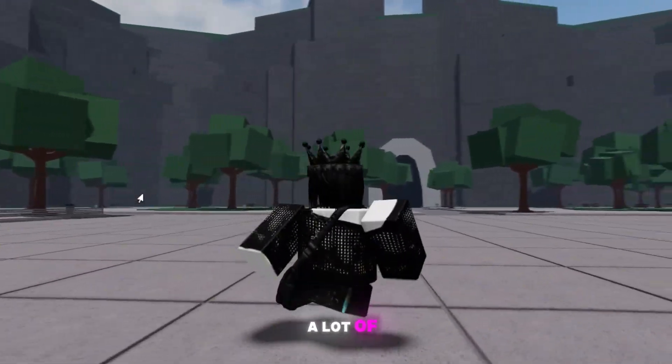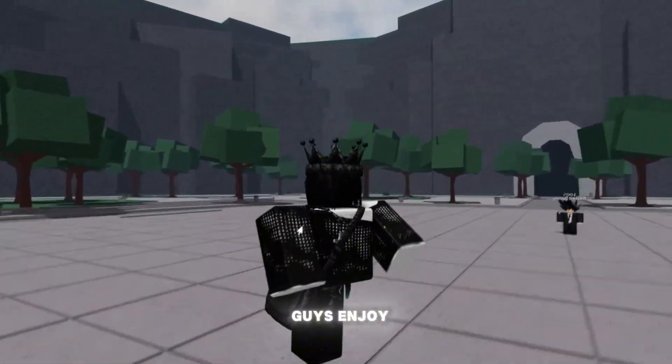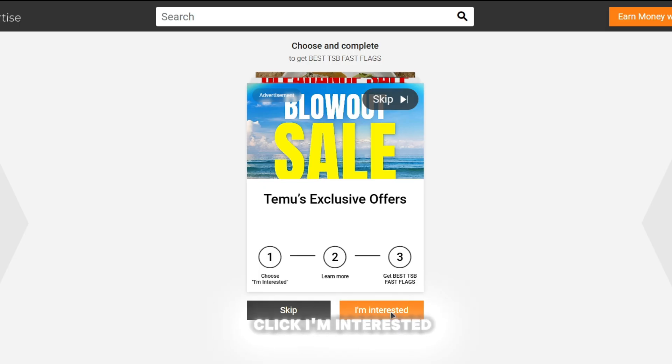As you guys read by the title, a lot of you guys want TSB fast flags, so here is the video. Once you guys open it, there should be a picture here. You're going to want to click 'Get TSB Fast Flags.' What you want to do is click 'I'm Interested,' then 'Learn More,' and then click off of it.